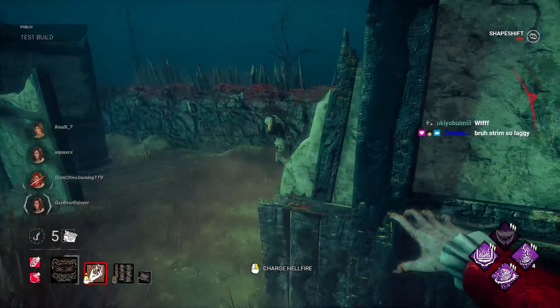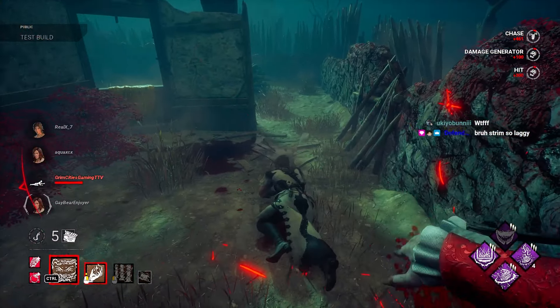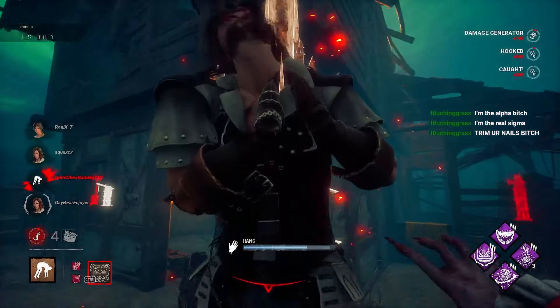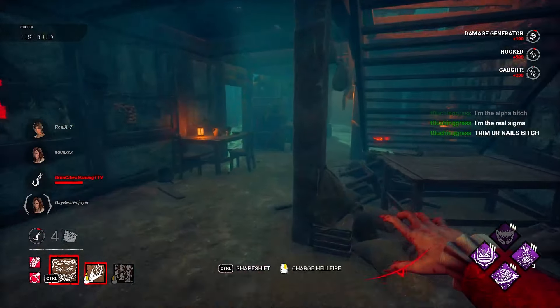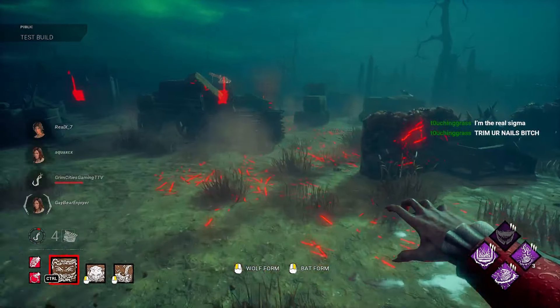Wait, go human mode. Oh my god, look at my nails — what the fuck. Someone dropped a pallet, don't even try to escape. Okay wait, so if I go bat form I'm fast, right?